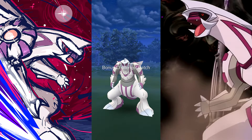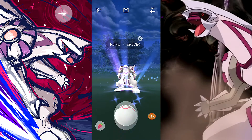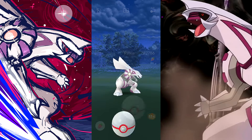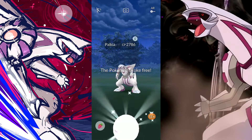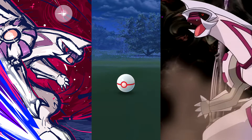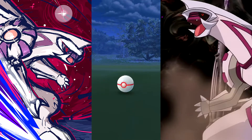We got a 2786. The max weather boosted is 2886. The screen circle is pretty small and he's way back there, so wait for the attacking animation and chuck it all the way back there. A little high but that's okay — the circle is extremely small, which is very interesting.